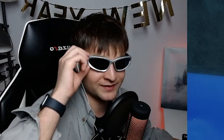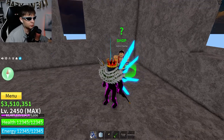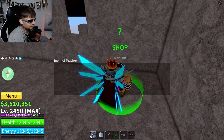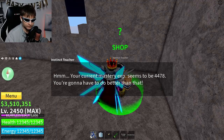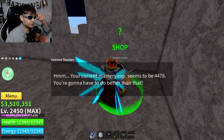After you get Instinct, you gain mastery experience by collecting dodges. Come back to the Instinct Teacher, check your status, and you'll see your current master experience - mine is 4,478. If you collect 5,000 dodges, you can evolve your Instinct. I don't have 5,000 yet so I can't start the puzzle. I'll make a guide for that on my channel.